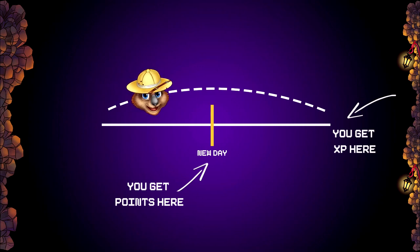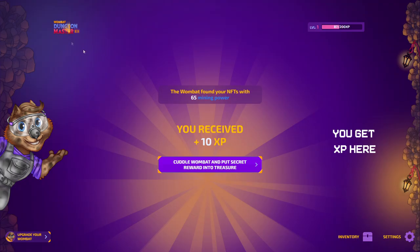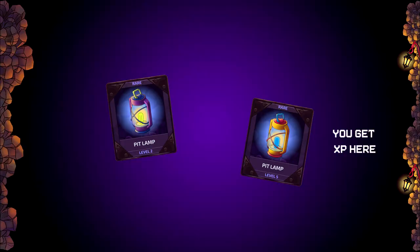XP rewards will work differently than points. Points are now always awarded on the day you start the dungeon run, even if your Wombat hasn't come back yet. XP will always be awarded after your Wombat completes a run.